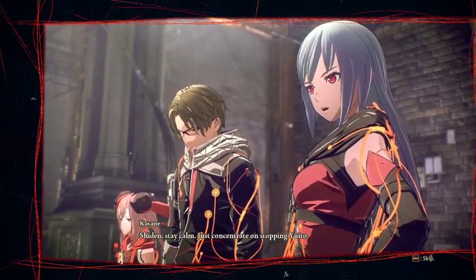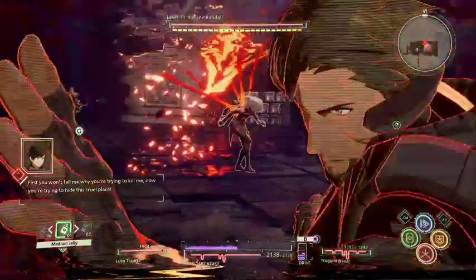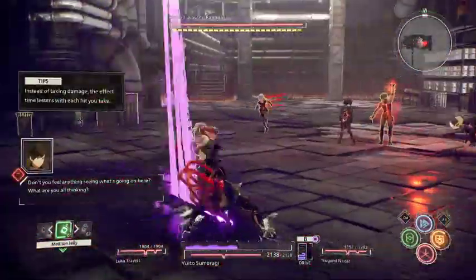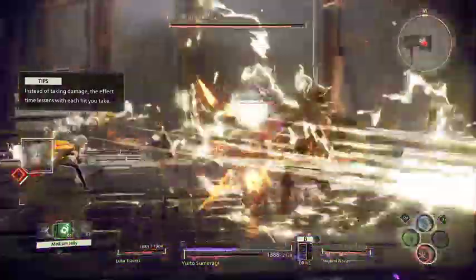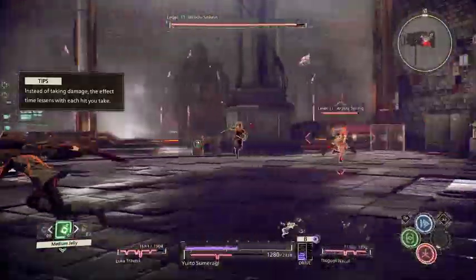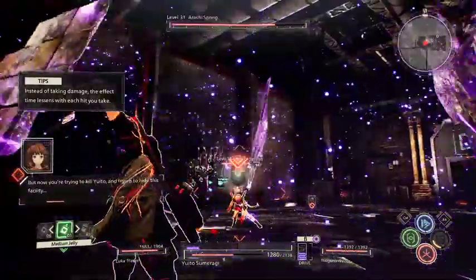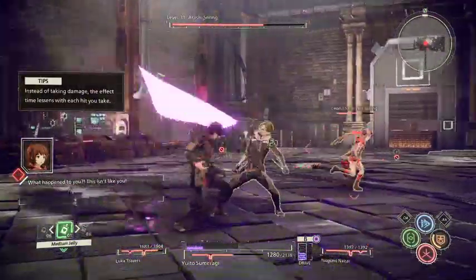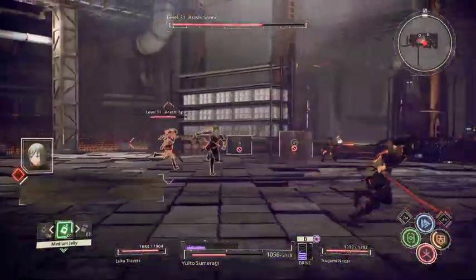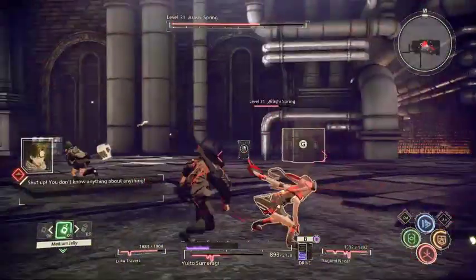Shiden, stay calm. Just concentrate on stopping Yuito. No — don't do that, let's talk. Hey — bro, no one has a conversation in this game. I thought you were amazing. What happened to you? This isn't like you. Go easy — I've gotten a bit rusty.